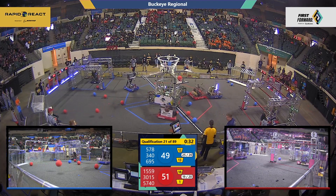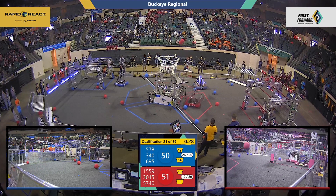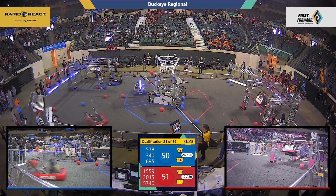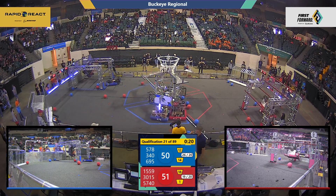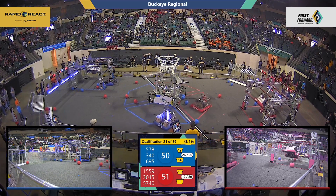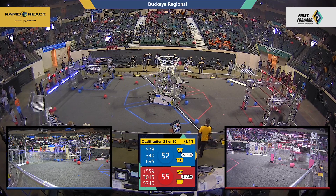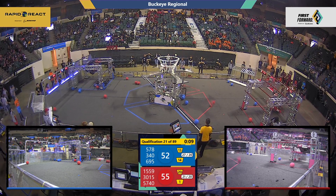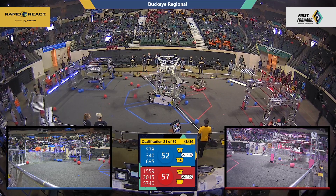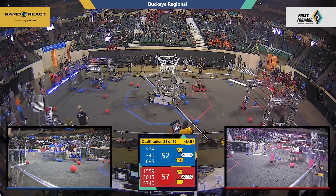Blue Alliance is charging. Another piece of blue cargo in the upper hub. Red Alliance is right there, seeking two more pieces of cargo in the upper hub. Red Alliance maintains its advantage: 51 to 50. Less than 20 seconds remaining — deep inside the endgame. Teams reaching the climb up on the rungs inside the hangar. Red Alliance has one, now two robots from the traversal rung. Time has expired.